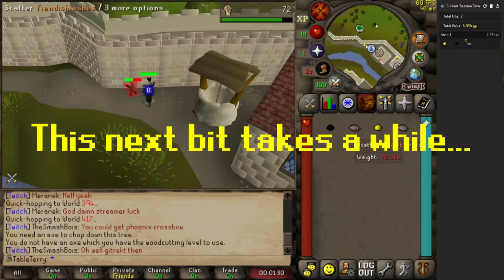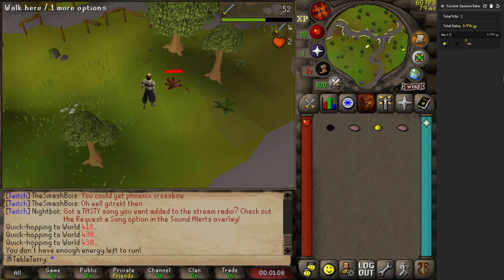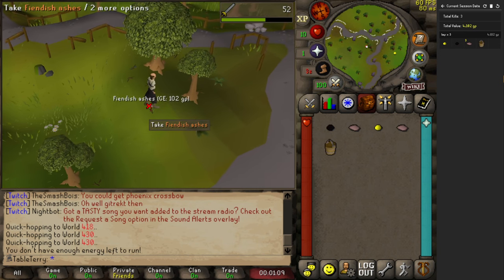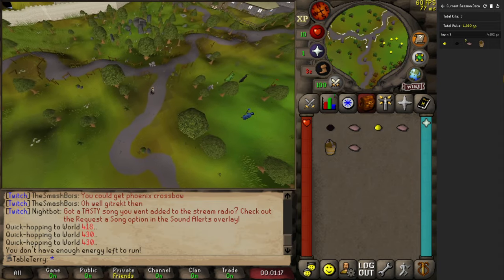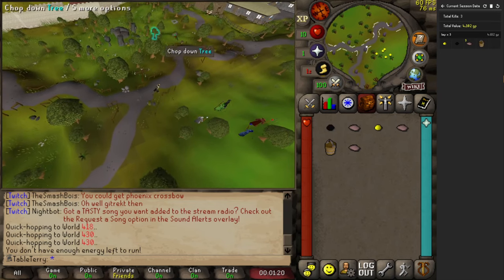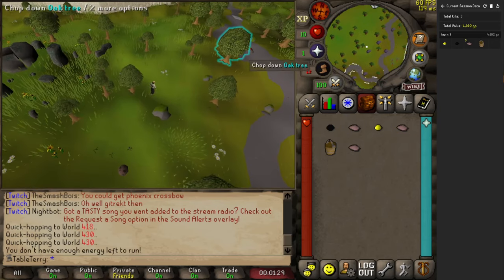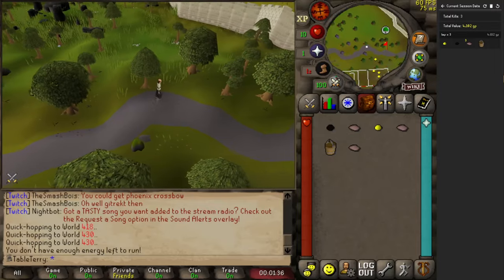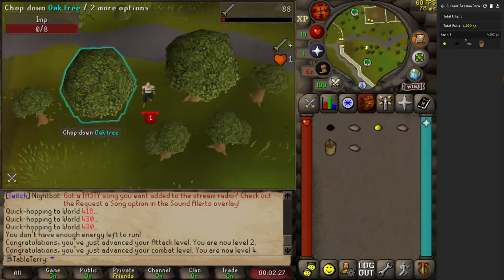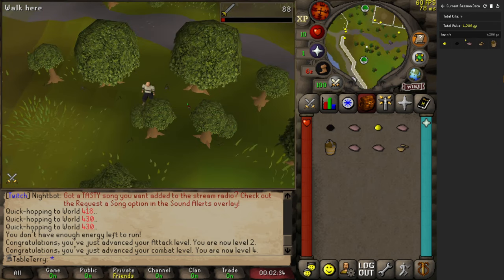Things are looking good! That's our first kill on those in like five minutes — it's nice that we got a bucket. I think this might be the first time anyone's ever been excited about a bucket in the history of ever. Level four! Okay, clay! Regardless of if we get a pot drop, we've got clay — and we only need level 1 crafting to make a pot.